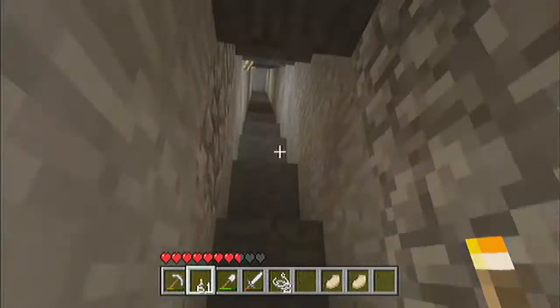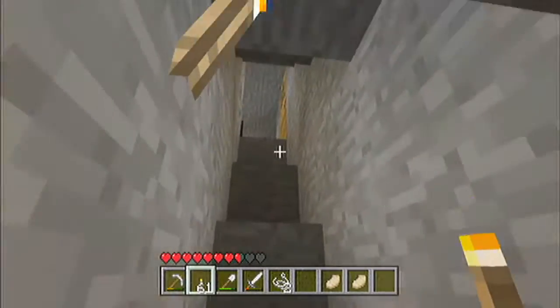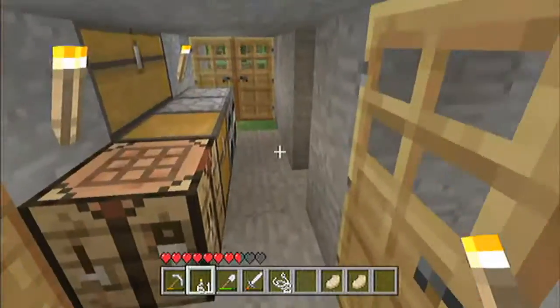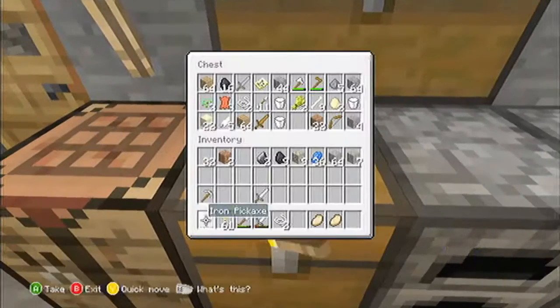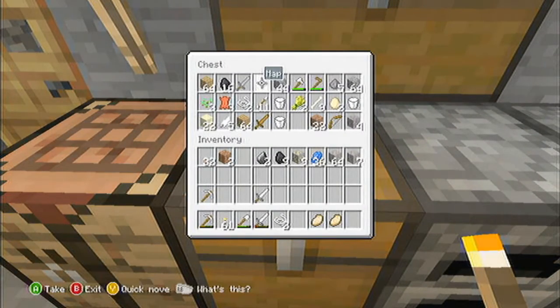So for our base we need some chests, a bed, crafting table, furnaces. Don't need a map — leave the map up here. We need cobble.